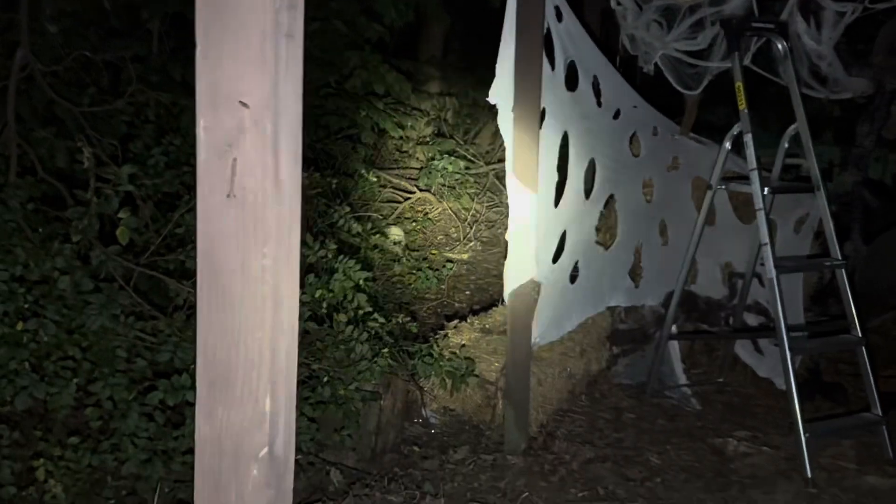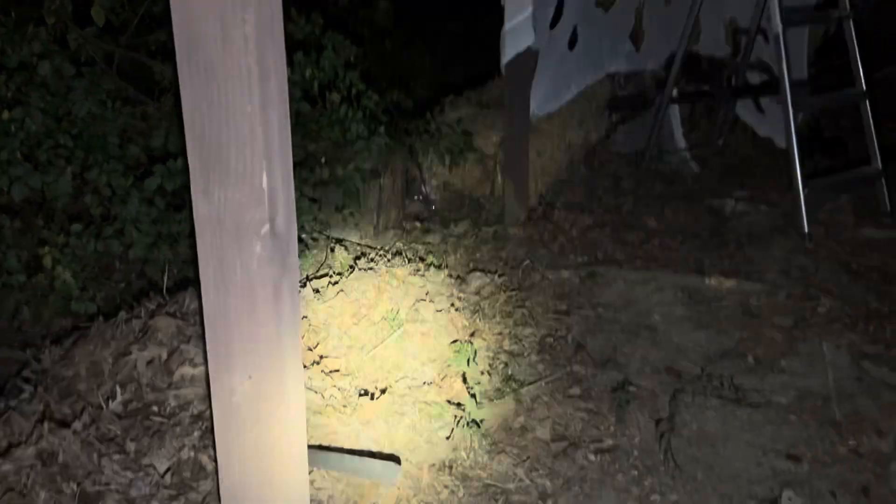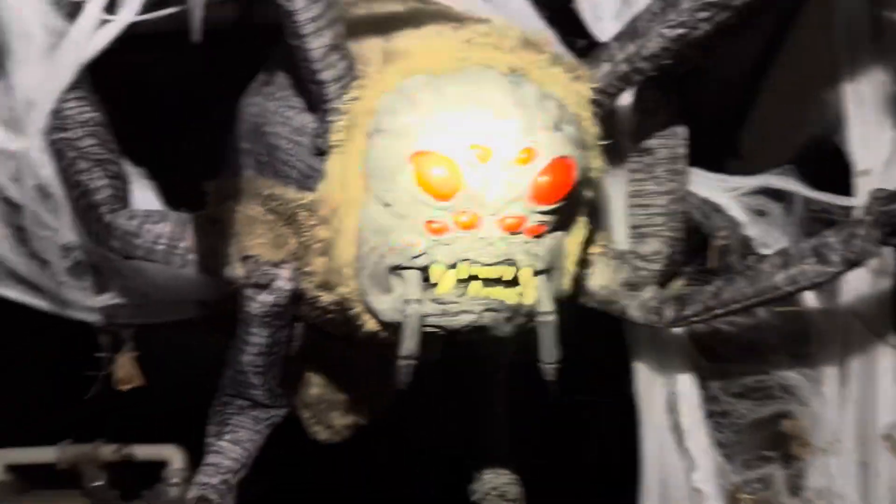This wall right here — gonna wrap it in cobwebs, so it's not really a solid wall right there, just an opening. It'll look a lot better walking through here. Then I'll put a light up there, probably right there, shining down at Wanda — maybe like a red spotlight or something. And then here we have the other side of the pallets.